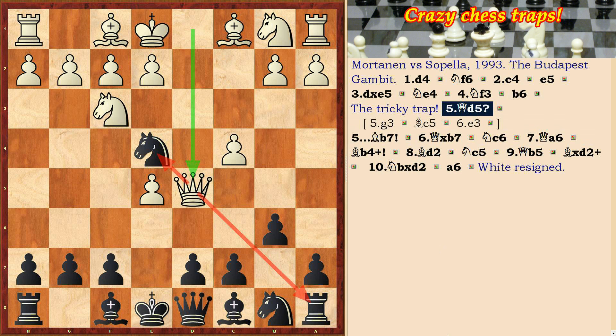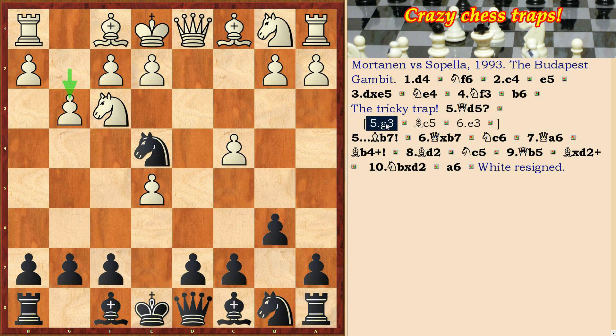Notice that on the fifth move white should play g3, and after Bc5, e3.